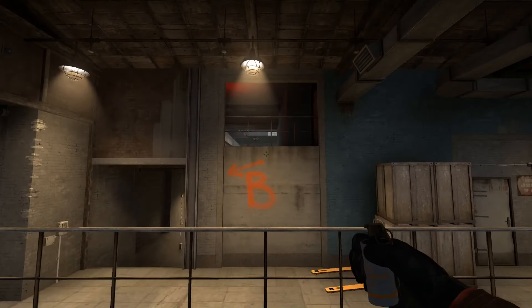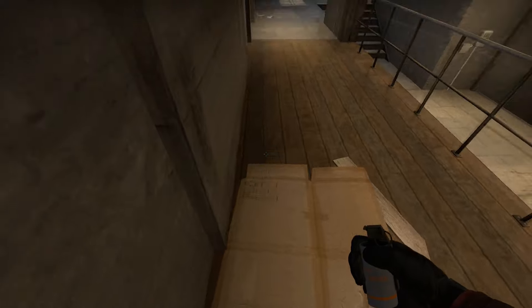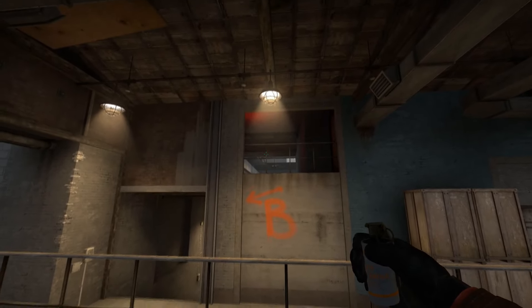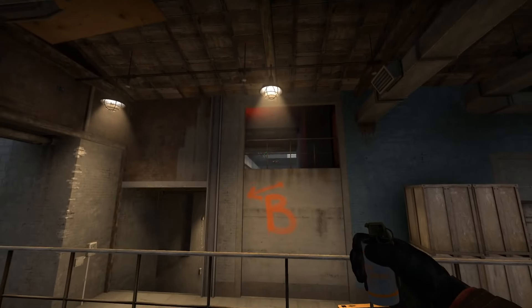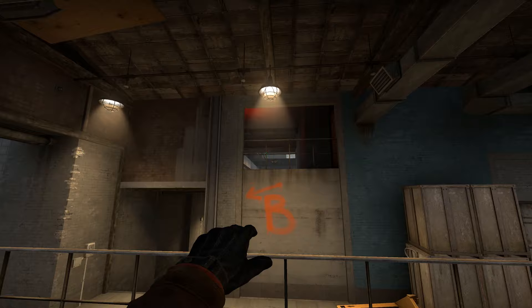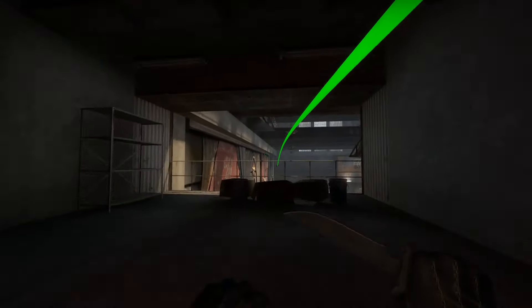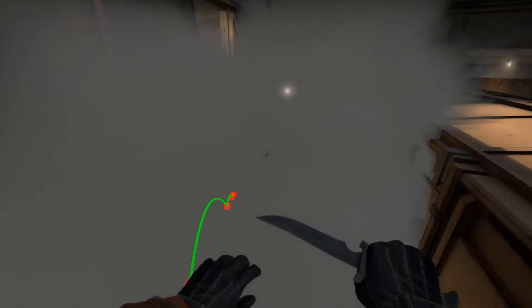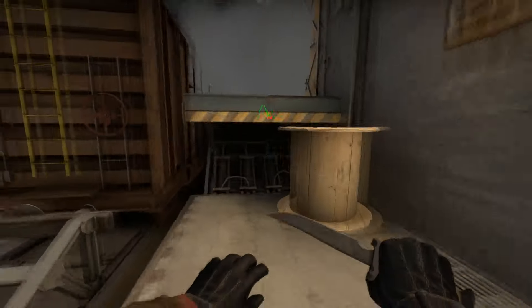Tarik throws a Z smoke from this corner, though it's actually better to throw it from this other corner. You want to hold forward and left until you get wedged into the corner, then aim at the left beam — just like Brezzy did — at this intersection here. Walk forward and throw; you don't have to walk forward too much, it's actually very forgiving on distance.